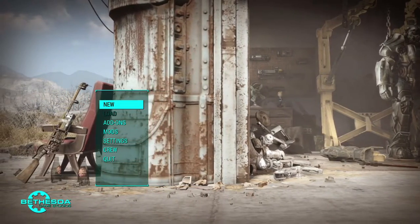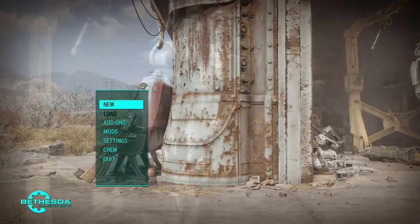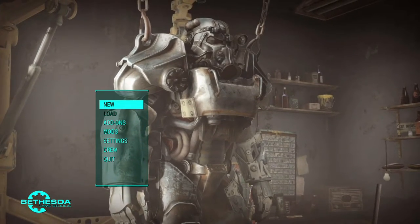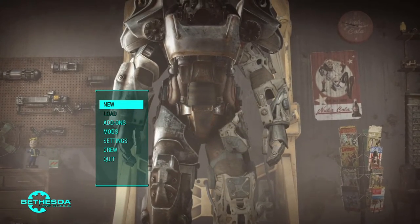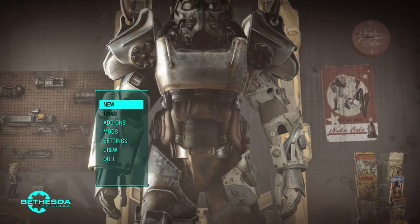Stimpaks are the only thing that heals in combat and no longer heals limb damage — with one caveat: it does slightly heal limb damage to the leg. The author's purpose behind that was he didn't want you to forget a trauma kit, get your leg crippled, and then have to just limp all the way back.